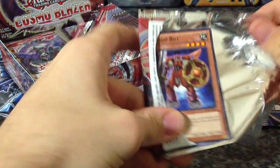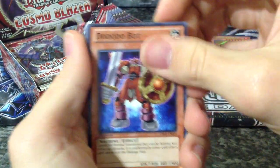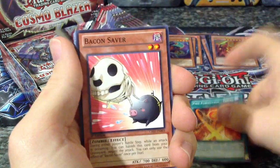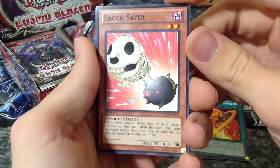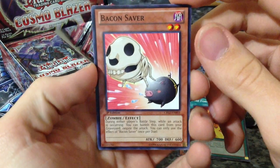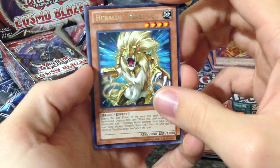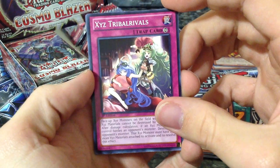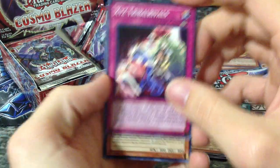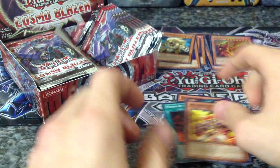I've been waiting for these packs for a very long time, ever since they released the set. Dodo Bot, Brotherhood of the Fire Fist Raven, Fire Formation Tinsu. Bacon Saver — my girlfriend loves bacon, and I love bacon, who doesn't? Heraldic Beast Leo as a rare, and an XC's Tribal Rivals. XC's Remora, March of the Monarchs, and a Fire Fist Hawk. Lots of Fire Fists — I do not mind that.